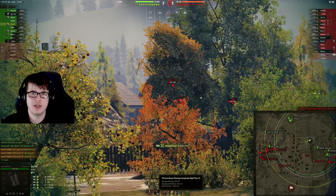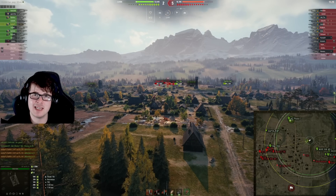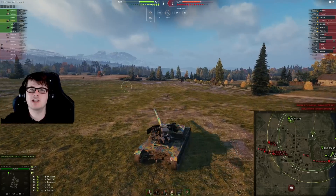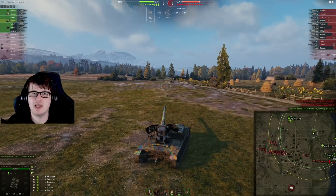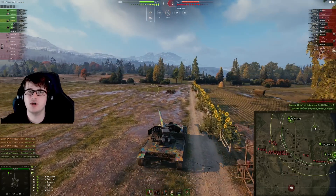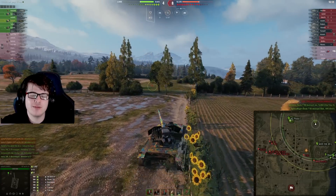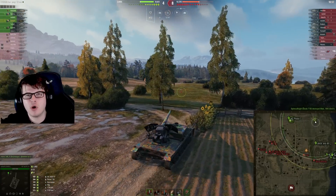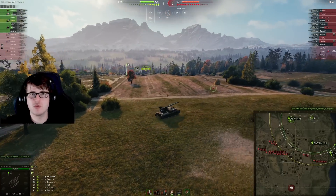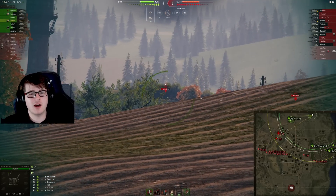The Waffle Panzer IV gets 276 millimeters of penetration on its standard rounds and 352 on its premium, meaning any vehicle at tier 9 or higher is capable of being one-shot. Every single tank you meet in the game is capable of being penned by it. If you use this tank in the correct scenario — utilizing its camouflage — it becomes almost impossible for enemy tanks to deal with, which is why this is a super underrated, borderline overpowered vehicle.